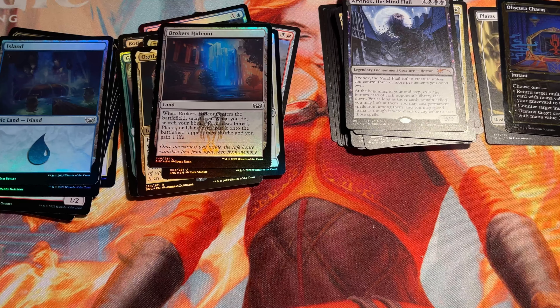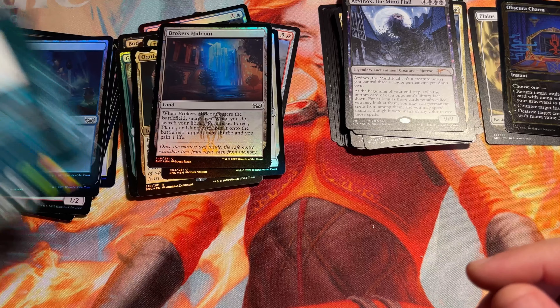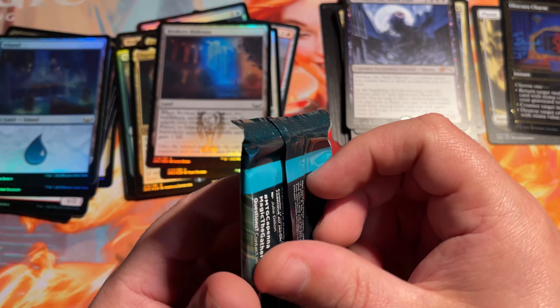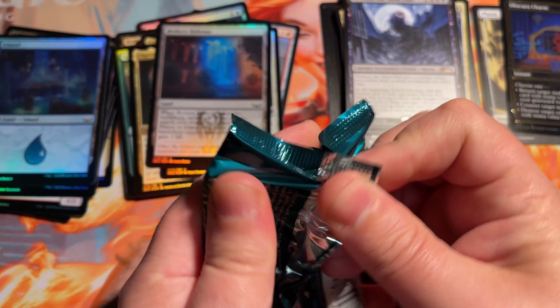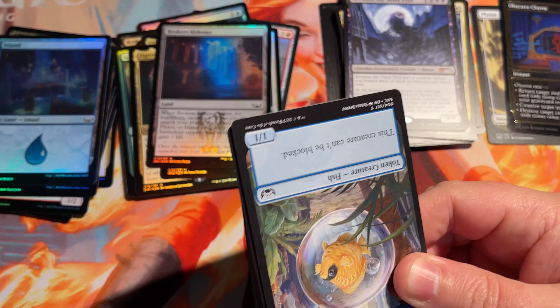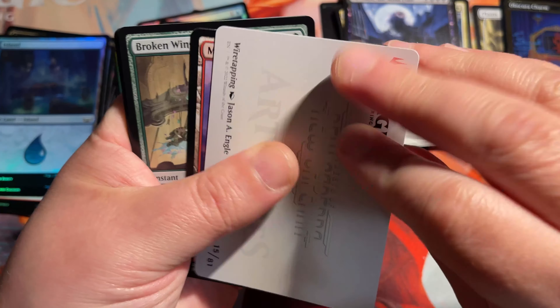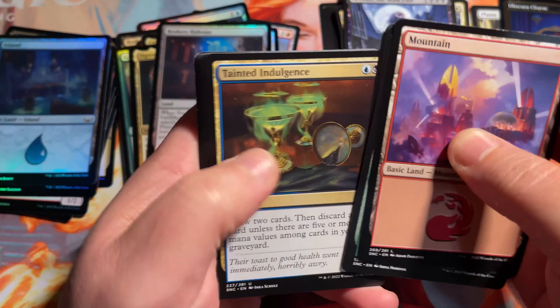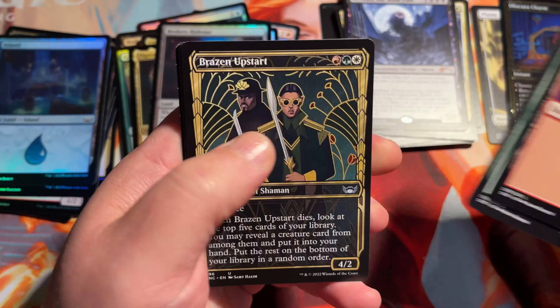That was one of the ones I was hoping to open. And the other one I'd like to open is the Hawkins Laboratory card, which would be Havengul Laboratory in the set version here. Maybe we'll get to open one of those too — it'll be the best of both worlds.